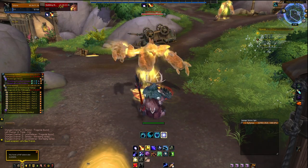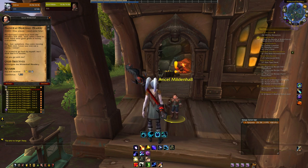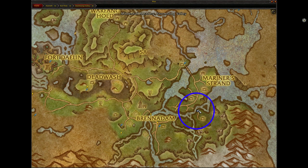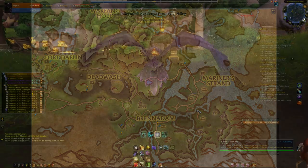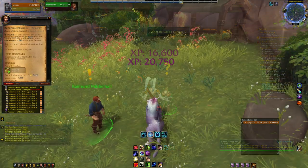First up, you'll want to make sure you have an alliance character that is at least level 110 to complete this achievement. Head to the Mildenhall Meadery here in Stormsong Valley and talk to Ansel. You'll need to complete the entire Mildenhall Meadery quest chain all the way up to Back to the Lab.